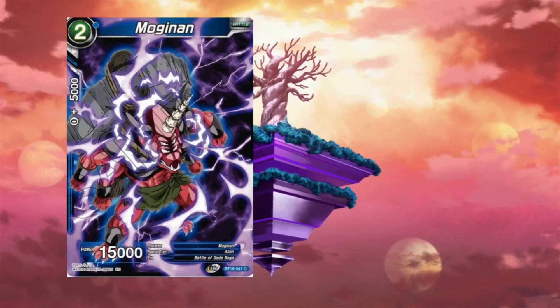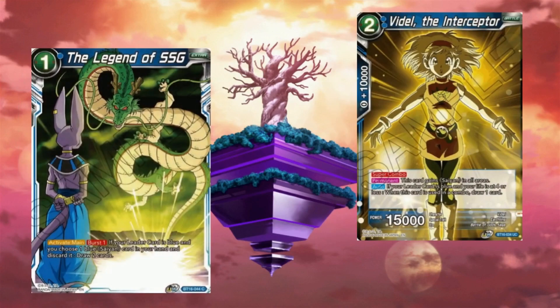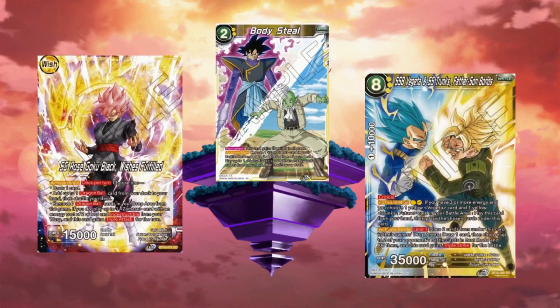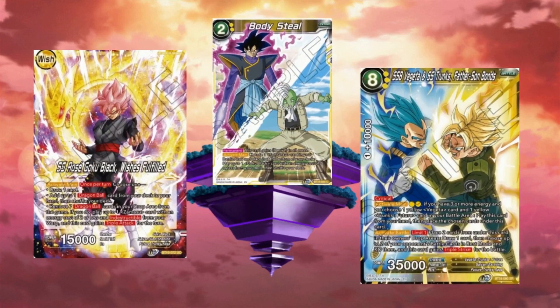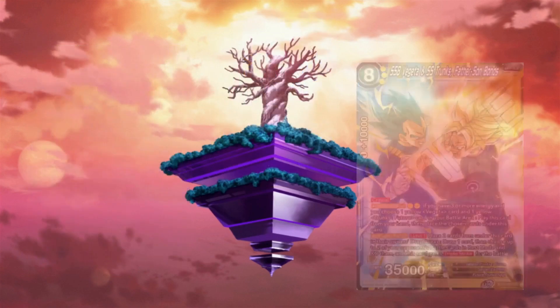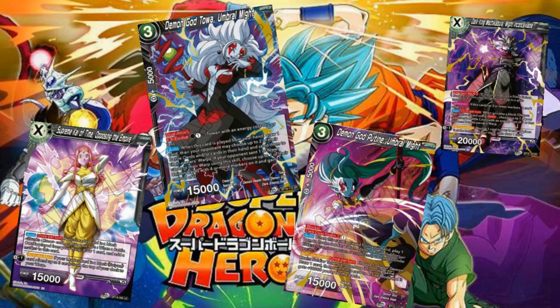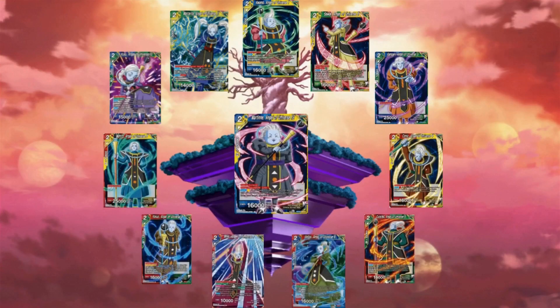You can expect to see some familiar faces from the very start of the anime, as well as moments from the Battle of Gods arc and the Goku Black arc. And of course you can't forget your Dragon Ball Super Hero villains, as they love to throw these into the sets as well. We'll talk more on these later.